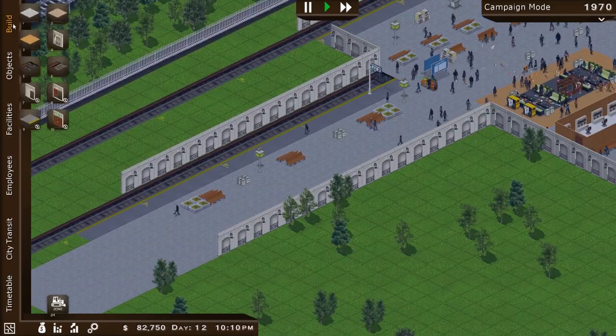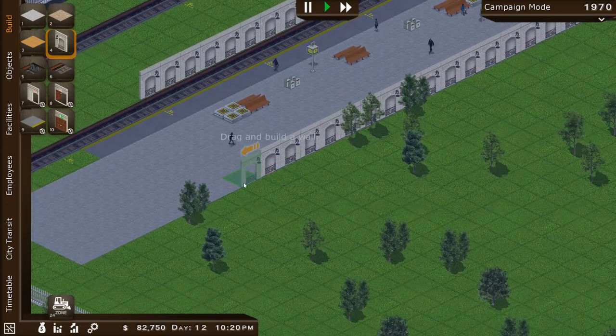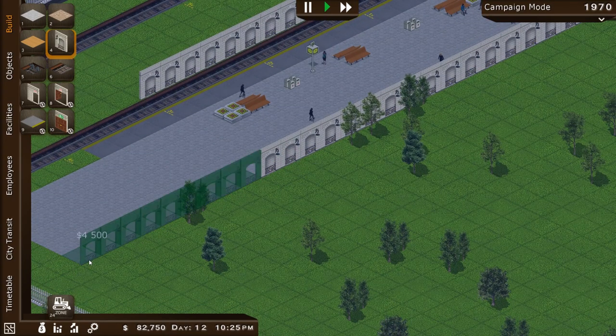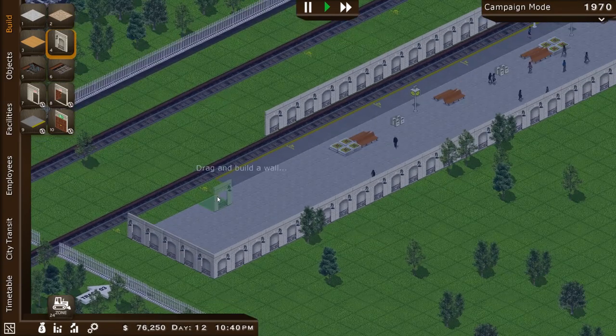So now we've got our station to set up here. $500 per section of wall — so let's go ahead and keep building that. $4,500 in that. There we go, and I think that'll be it for the edge of our station.